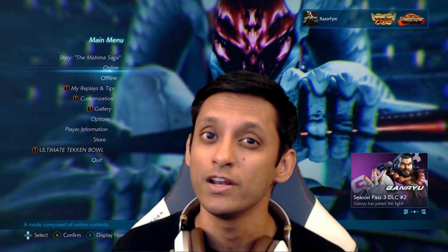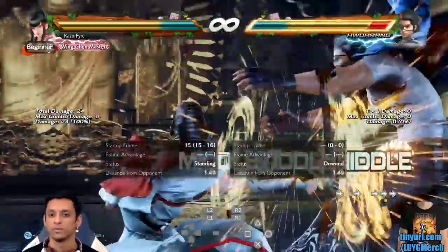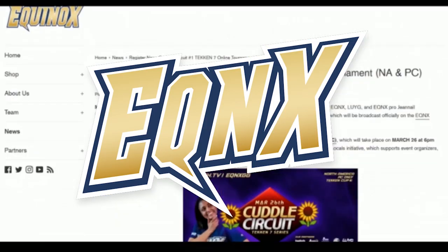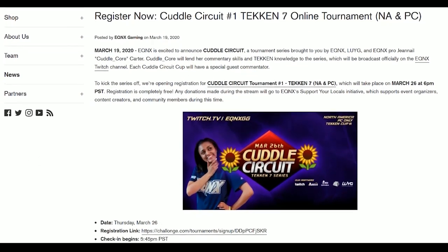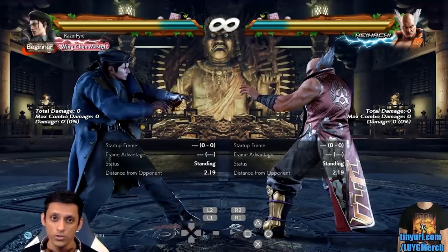What's up guys, today I'm going to talk about instant while running attacks. These are great pressure tools for characters like Dragunov, Claudio, Kazumi, Elisa, and even King and Armor King with their Shining Wizard grabs. This video is brought to you by Equinox — be sure to check out Cuddle Circuit, a monthly online Tekken 7 tournament series starting Thursday March 26th featuring Cuddle Core. Sign up or get more info at the link below.